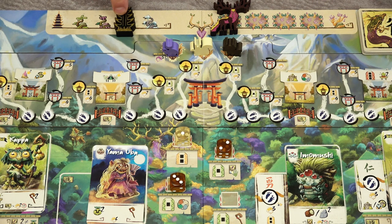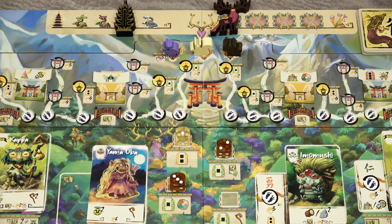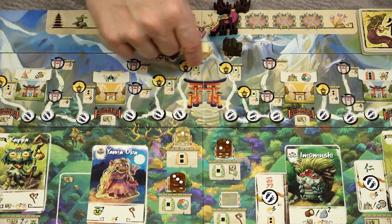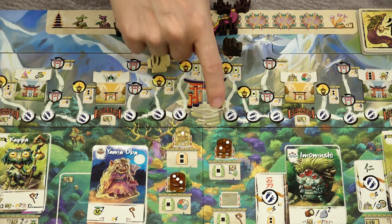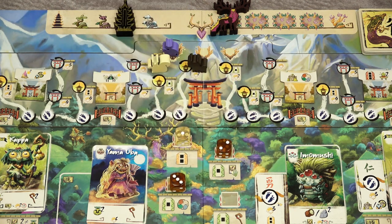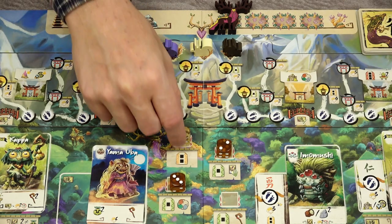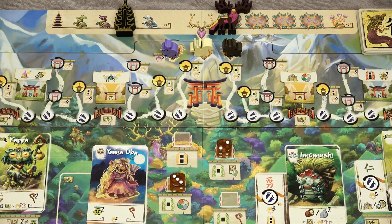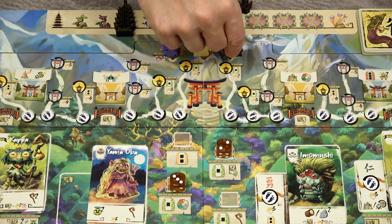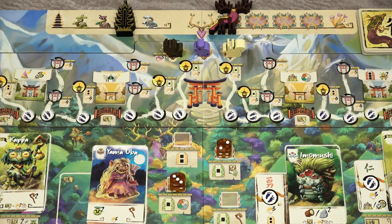In the autumn phase, determine the new player order for the next round based on the dice placed in the Home of the Great Spirit. The player with the die in the highest space goes first, then the second highest, and so on. Players without any dice in that area are pushed toward the back of the track. For example, if only brown has dice there, brown goes first and the other players are pushed to the back.